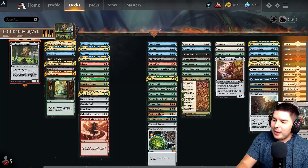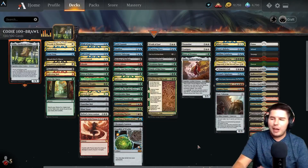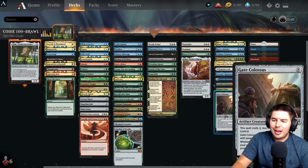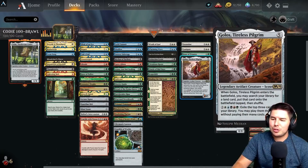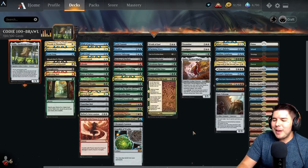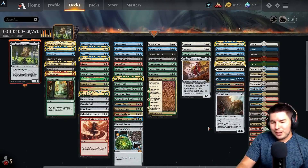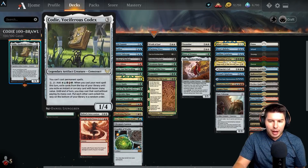So if Maze's End is our 10th activation and we have all our other gates out, we tap it, grab our 10th gate, and win the game. Those are our two main win-the-game combos. The rest is just value — we have Magma Opus and we can go for value, play a lot of control, have some big hitters like Gate Colossus, Gatebreaker Ram, or Golos. Those are the main win cons: Approach the Second Sun and Maze's End, which is really fun, though it also means we're playing lots of tapped lands and slower stuff.